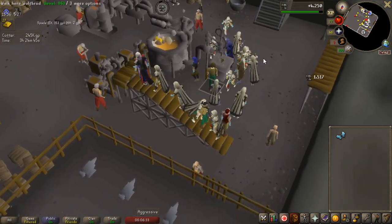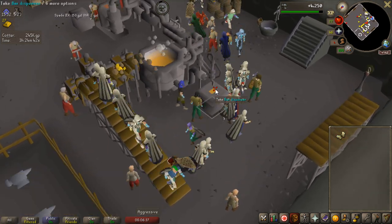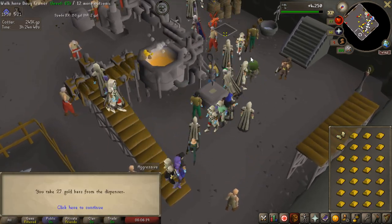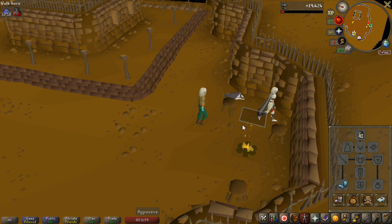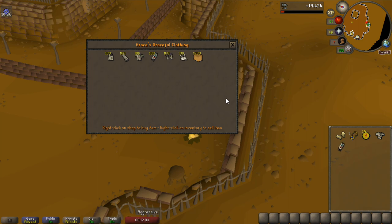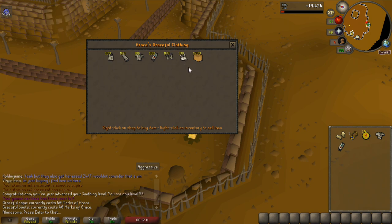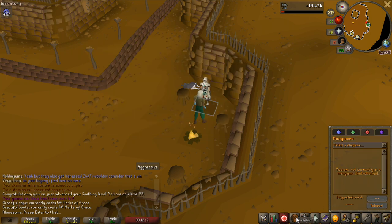You wait for the experience drop on the right side — 1.5k. Put on the ice gloves and take it out. You do that every single time. I have to run a lot in the blast furnace, so I'm going to use my marks of grace to get some graceful items. I missed one single mark of grace to buy another piece, so I'll do some agility to get one.